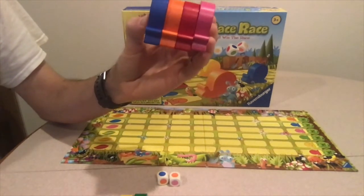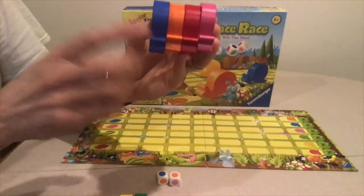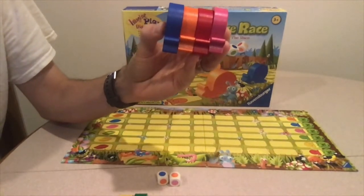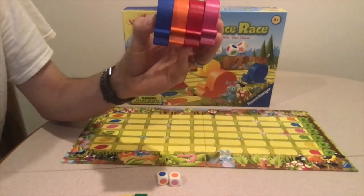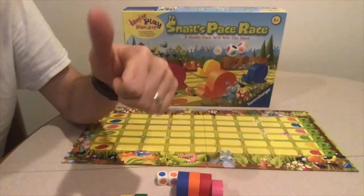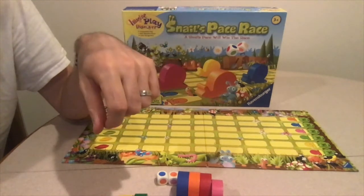That helps young players who get upset when they lose. Also, you can root for the snails, not necessarily the player, which cuts down on some of those difficult childhood behaviors that competitive games bring out in some kids. I hope you enjoyed this review and learned how to play the game. Be sure to subscribe to see more family fun games and activities.